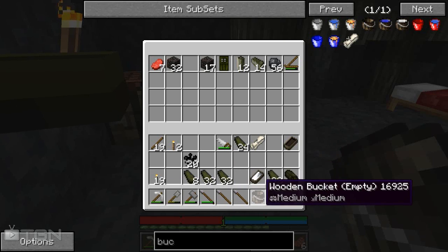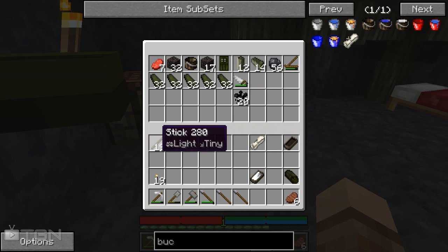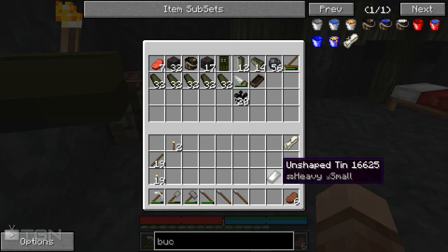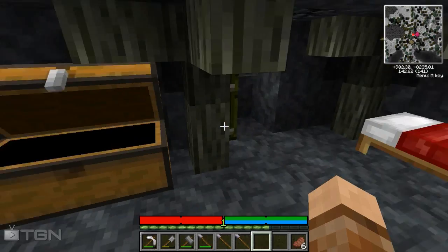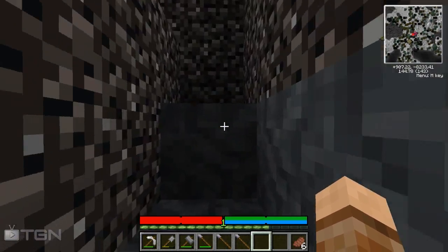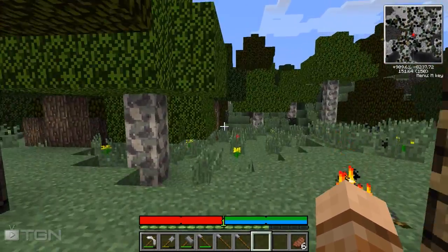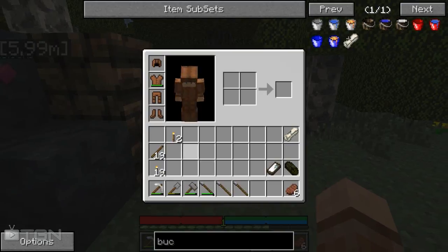There we go - now if I get a bit thirsty I can just sit in my little bath and everything will be good. Let me sort through my inventory - keeping the planks because we'll probably need those. I've got my hammer and I think I have everything I need, but I do need to heat this tin up again.